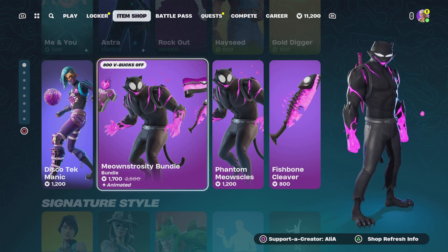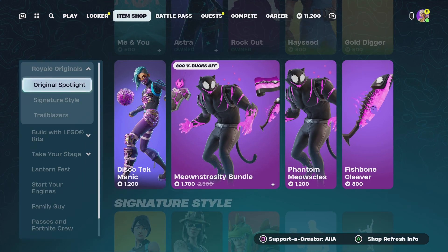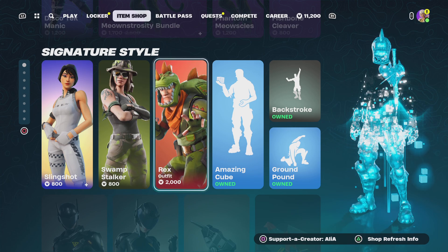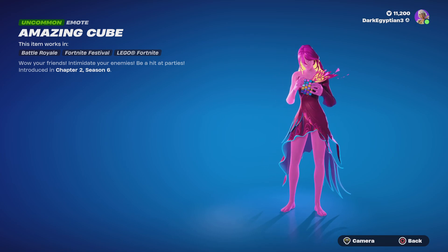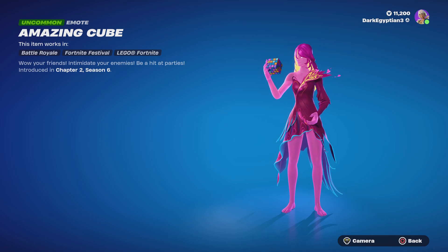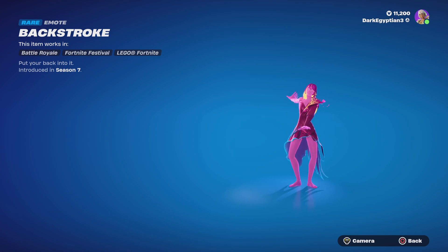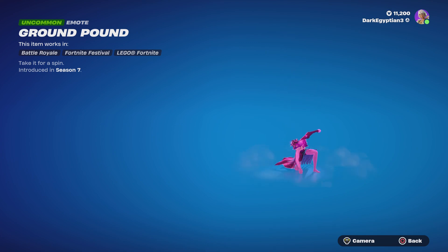We have the return of the Meowstrosity bundle. We then move on to the return of the Slingshot skin, we've got the Swamp Stalker, we've got the Wreck skin, we've got the Amazing Cube emote — wow your friends, intimidate your enemies, be a hit at parties. Really, really cool. Moving us on to the Backstroke emote — put your back into it. Moving us onto the Ground Pound — take it for a spin.